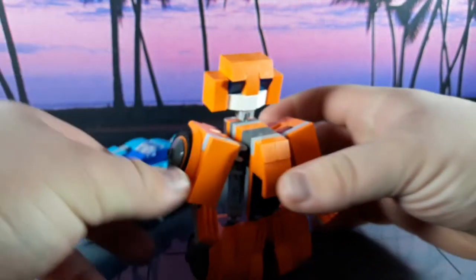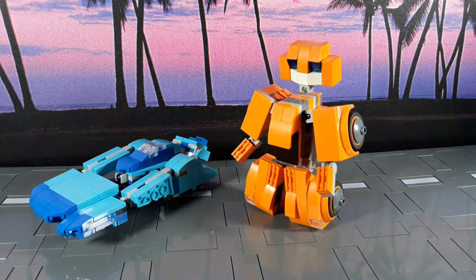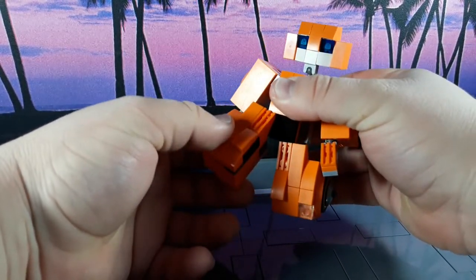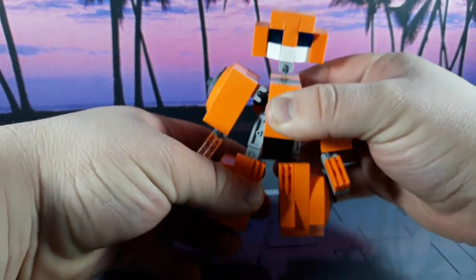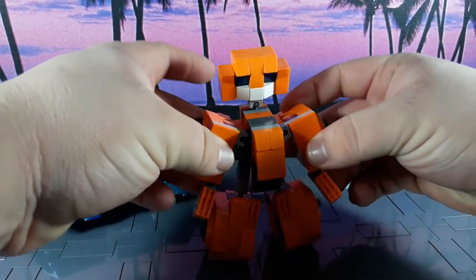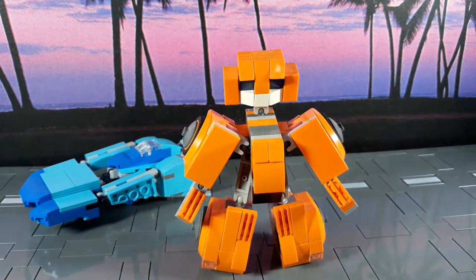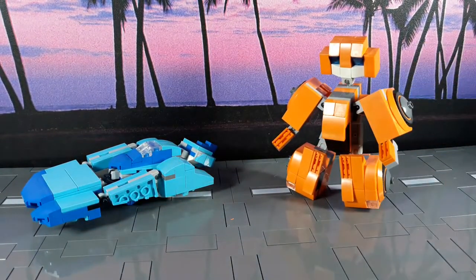I mostly just added him in to complete the 86 cast of new characters. His articulation is fairly basic — just his knees, hips, and all that stuff. He's kind of limited, but his shoulders are perfectly fine. I didn't bother making him a weapon. I mean, he's just kind of... yeah, he's Wheelie. What else is there to say? No one really likes Wheelie.